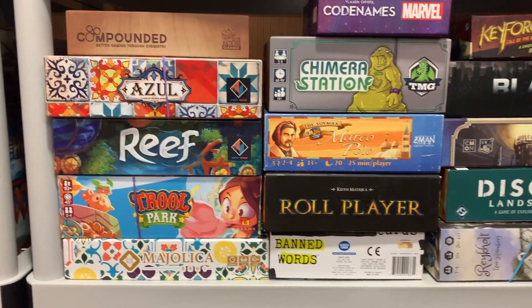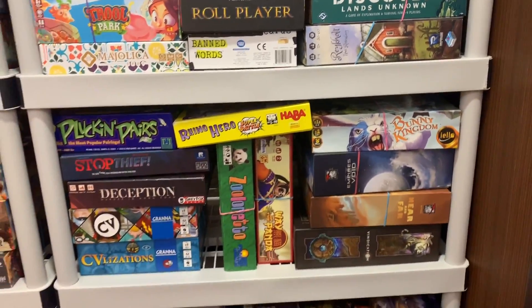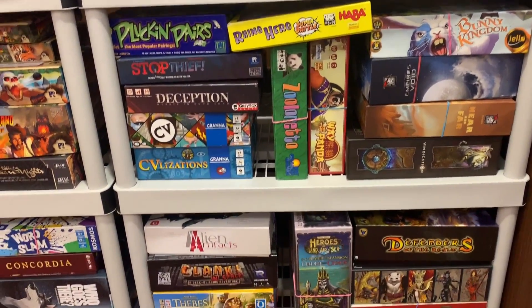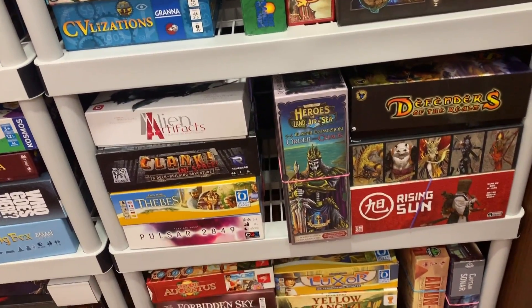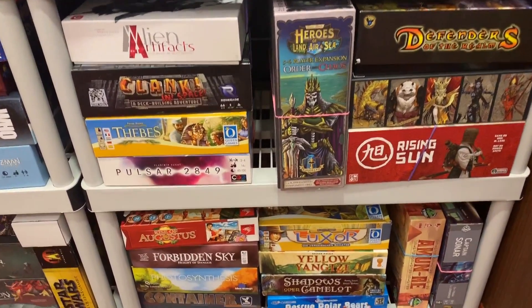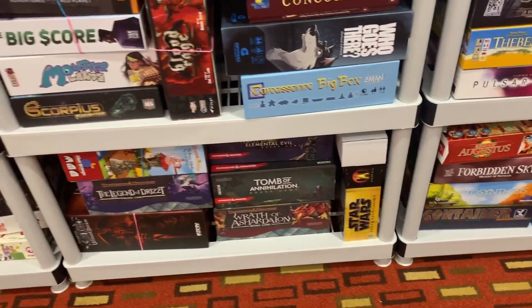That white box — I'll have to turn that around so people can see what it is. Reef and Azul, joining forces together. Just because I don't like a game doesn't mean it's not going to be in the library. So there are some games in here you're like, 'I thought Tom didn't like that.' Well, just because I don't like it doesn't mean other people won't enjoy it. Like Forbidden Sky — I'm not a big fan, but maybe other people will.